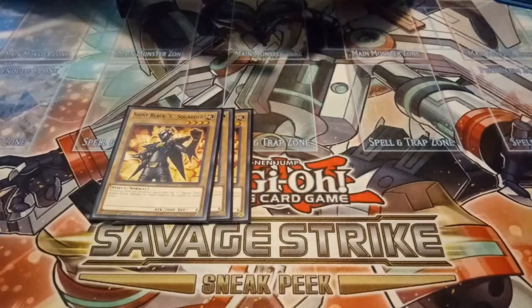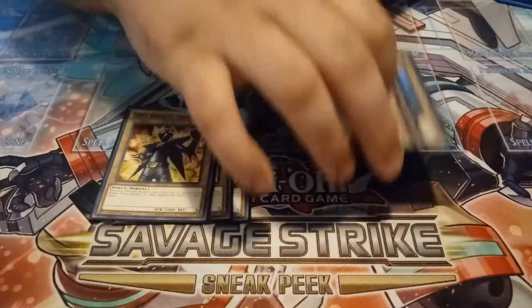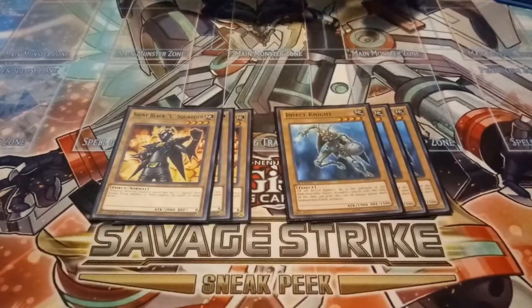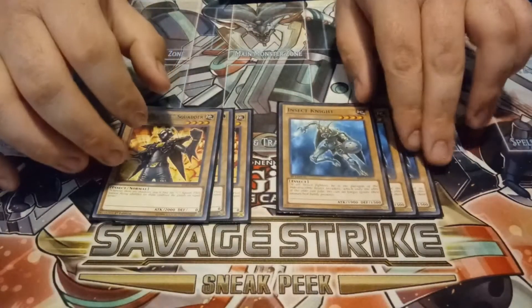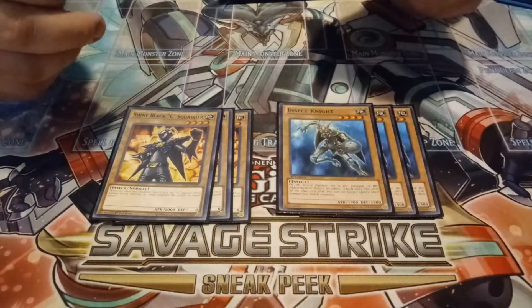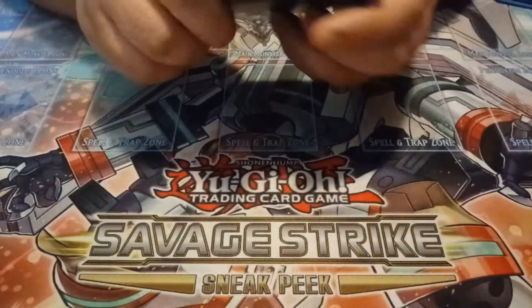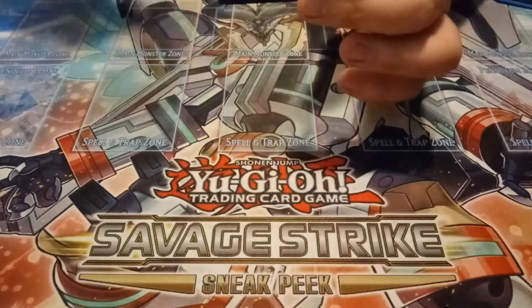Starting off with the Vanillas, we're playing three Shiny Black Sea Squatters and three copies of Insect Knight. Still just the best two vanilla insects in the game. You've got to play two different Vanillas — if you're only playing one, you're not playing the deck right.